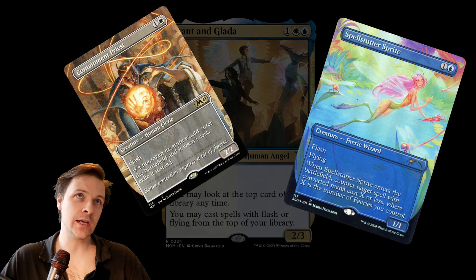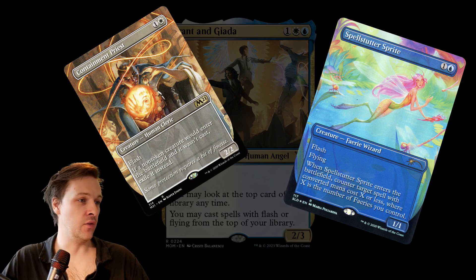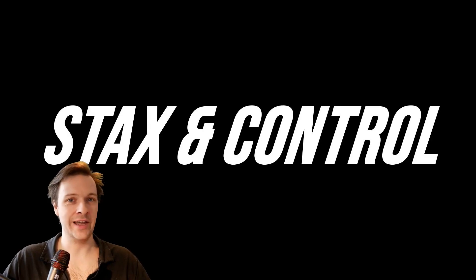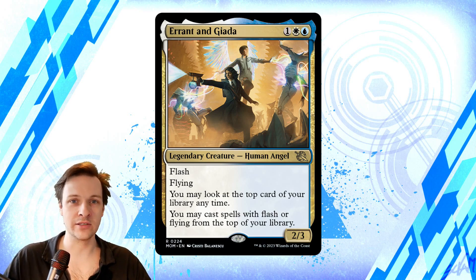Considering what we're including in the deck, it feels quite clear that we're making something of a control deck — creatures with flash or flying that can interact, playing a very typical hate-bear game plan and swarming opponents with flyers. In other words, stax and control. I honestly think we have all the tools in the world to get there: lots of flying hate-bears and creatures with flash interaction. Everything sounds great, we have a game plan, a low CMC commander, and a grindy card-advantage engine from the command zone.